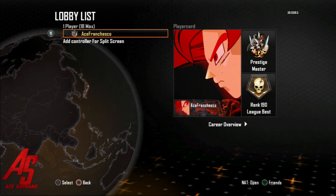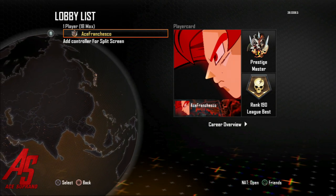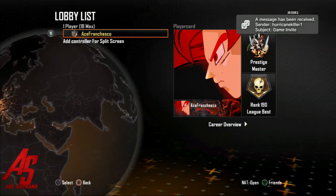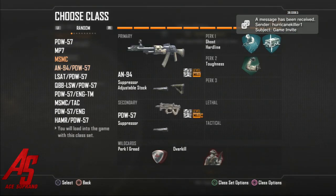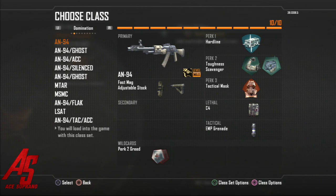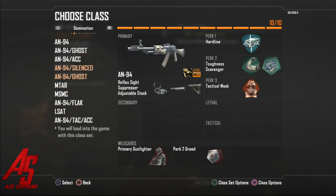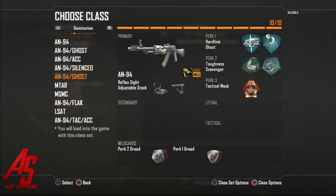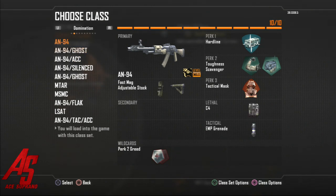What's going on YouTube, Soprano here bringing you guys another commentary. Today's commentary is going to be best class setups — the updated version. I don't have the old ones saved but you can see the big difference if you watch this video and look back at the other one. You can see a lot of my classes changed; I improved and evolved as a player. I'm not using that much of a silencer — a lot of these classes don't have a silencer except for two of them. You got the A94, different class setups, EMP grenades that I didn't used to use, and yeah let's go ahead and get started.